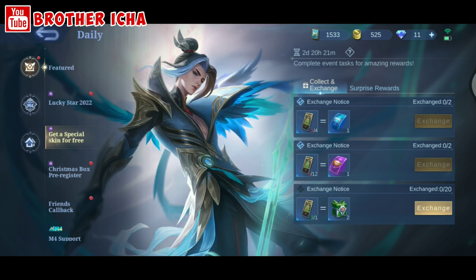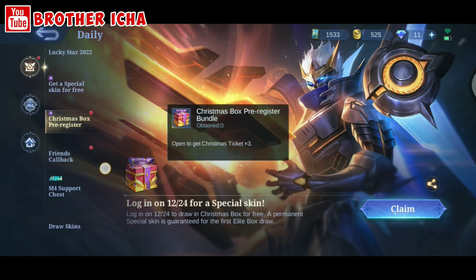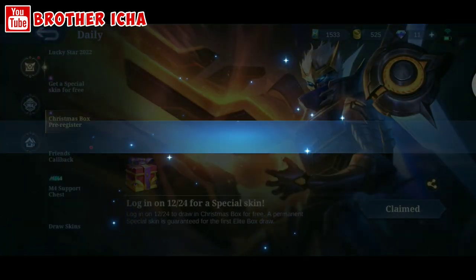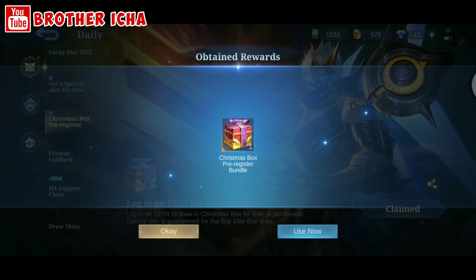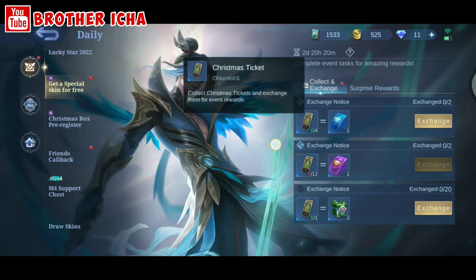If we go here on the Christmas box pre-register, we can claim three Christmas tickets. Let's claim this item right now — tap Use Now. I get three tickets, so in total right now I have six Christmas tickets.